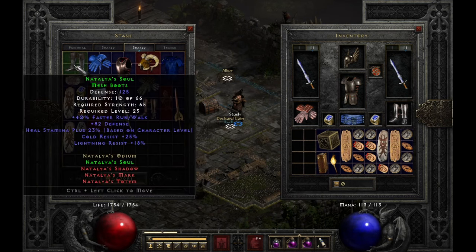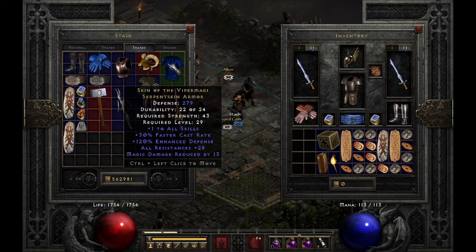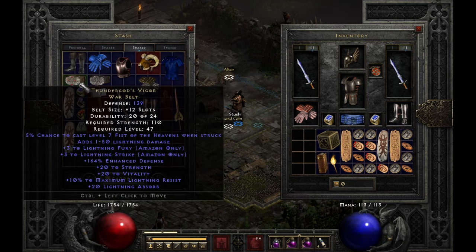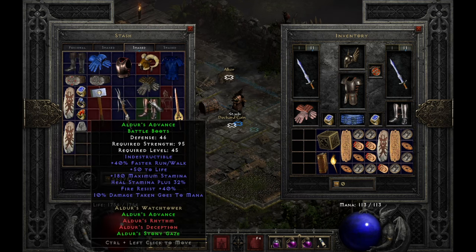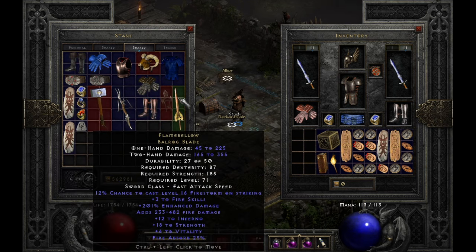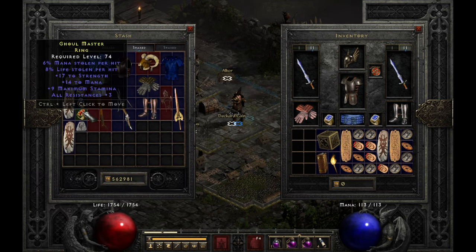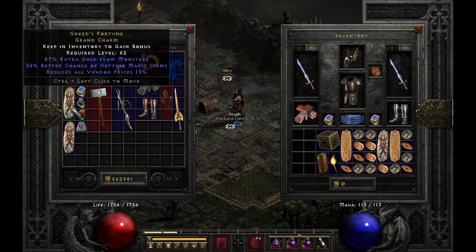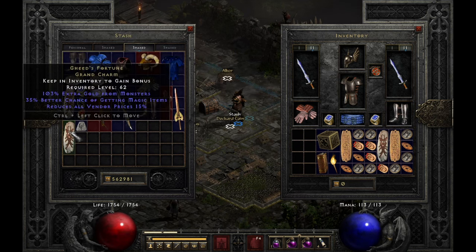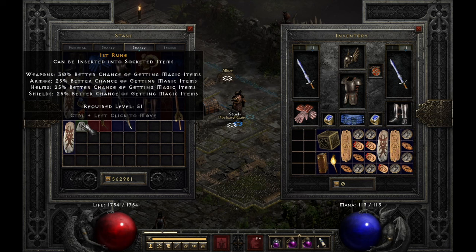So here's the stuff I got today doing 100 Travincal runs — the last run for this year. In a few hours it's going to be 2022. It wasn't a great run, but it wasn't bad either. I didn't get any high runes, but I got an S rune, and that dual leech ring from gambling was totally worth it — I can trade it for a Vex or something. Overall it was fun. Happy New Year everybody, thanks for watching!